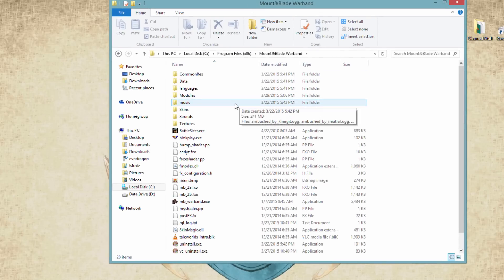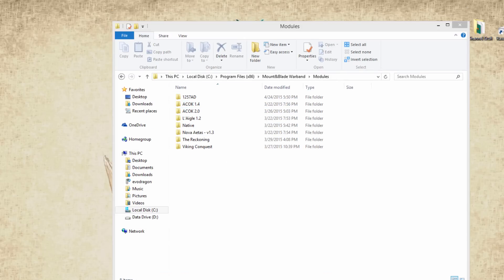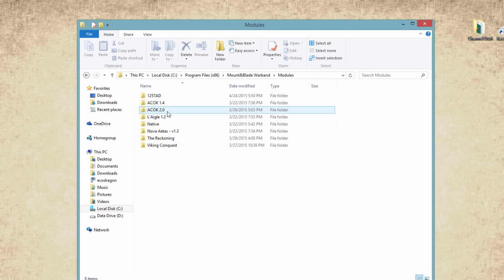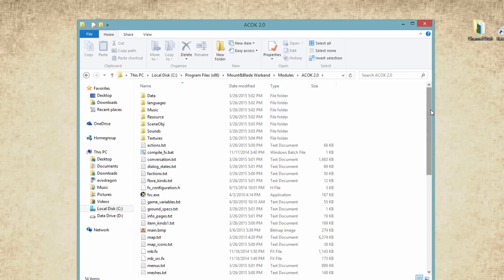Inside the Mount & Blade Warband folder, the important folder is called Modules. When you click on it, these are all the different modules you have in your game — the exact same listings you see in the launcher. I'm looking for Clash of Kings 2.0, and here it is.